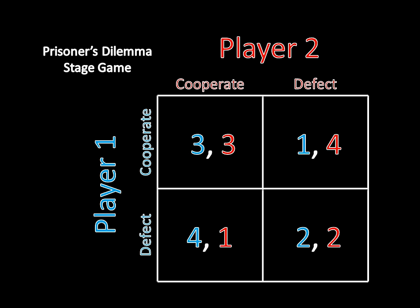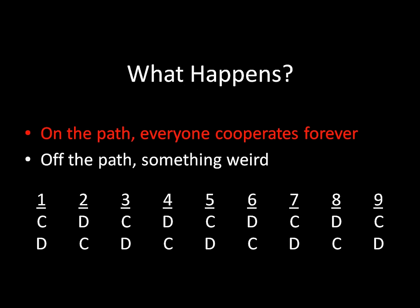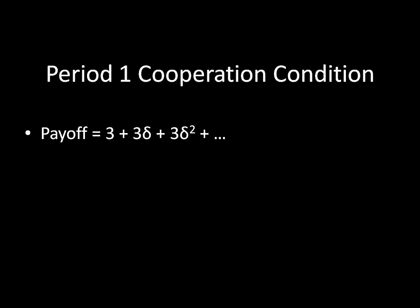In the last lecture, we saw what would happen on the equilibrium path of play, supposing that playing Tit for Tat is in fact an equilibrium, and we saw that on that path, everyone would cooperate forever. If everyone follows Tit for Tat, then everyone cooperates forever, and therefore you receive a payoff of 3 today, 3 tomorrow, 3 the next day, and so forth.